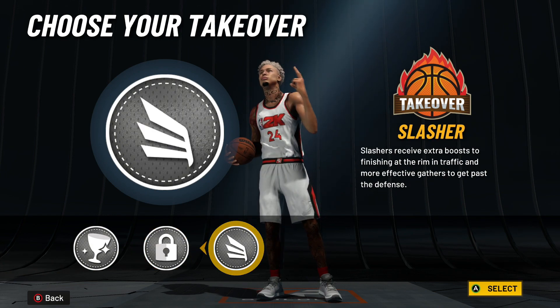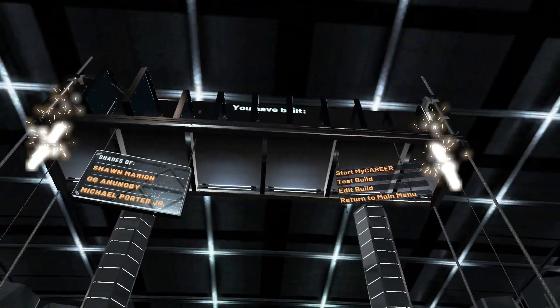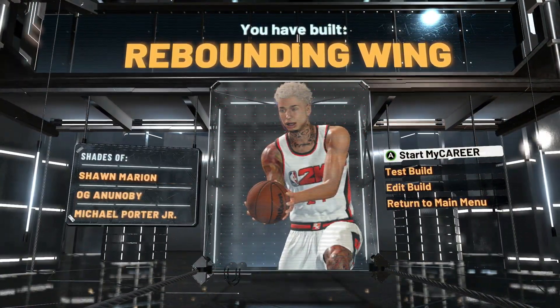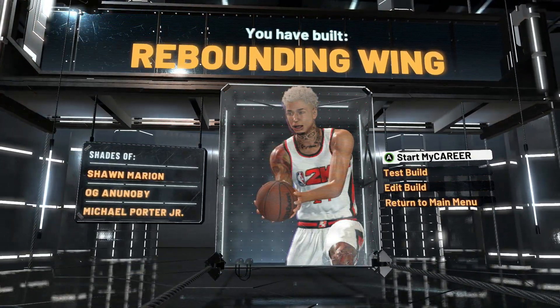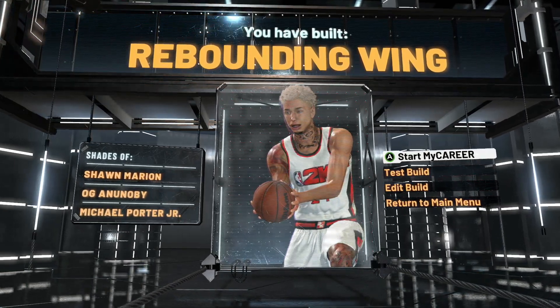Choose whatever badges you want — you can choose slash, take, rebound. I'd probably choose lock, take, and rebound. The metric build system doesn't make a dramatic difference on your build, but it can glitch a point or two here and there that you'd want on your build that you wouldn't typically get with the standard units of measurement.